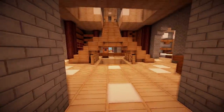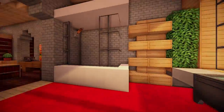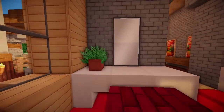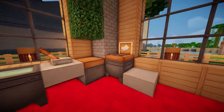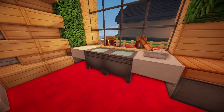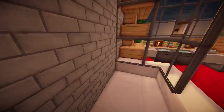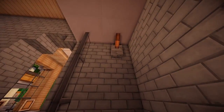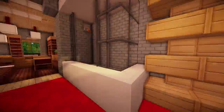Let's follow it round to what seems to be the central point. In here — oh, it's a bathroom. You've got your vanity area with a mirror, a toilet, toilet paper on the wall, sinks — he's used hoppers, which really do look like sinks. There's a nice shower with quartz blocks and the shower head, with a nice shelf design.